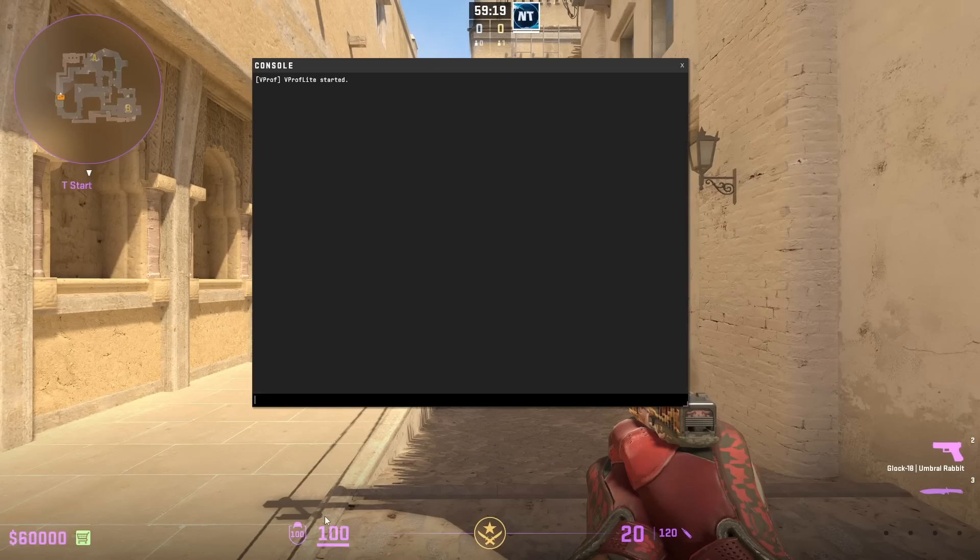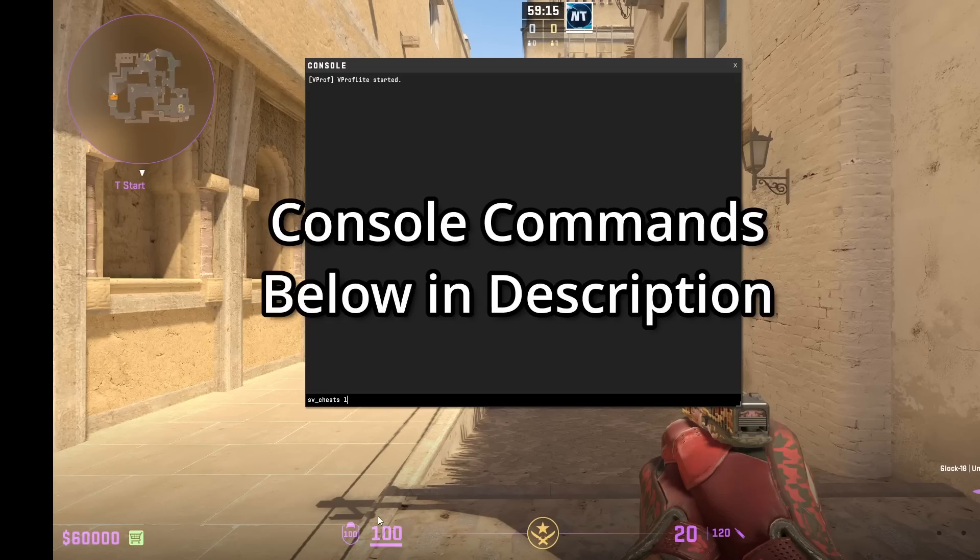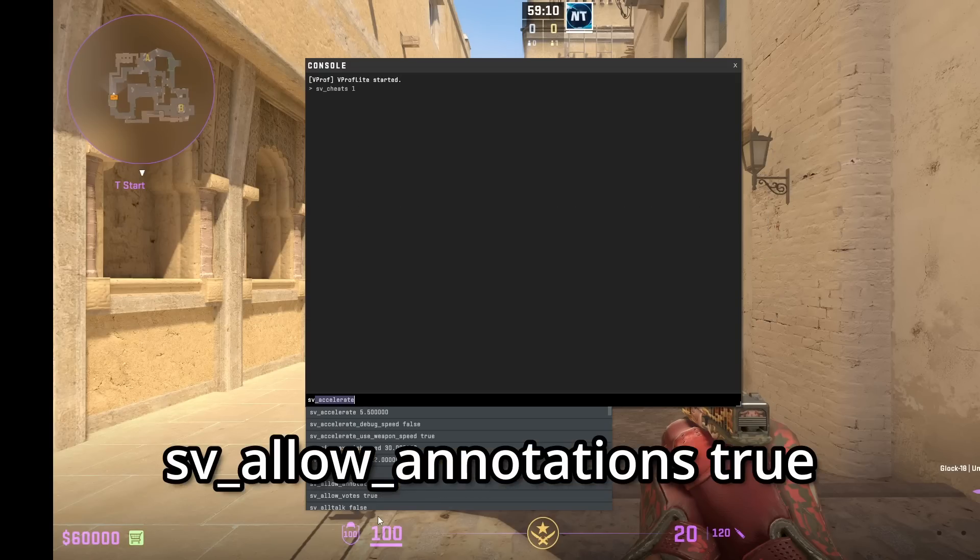Once you're in game, open up your console and type in sv_cheats 1. Every console command shown in this video is down below in the description. Then you're going to type in sv_allow_annotations true.